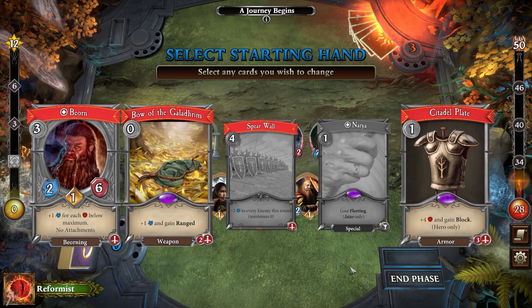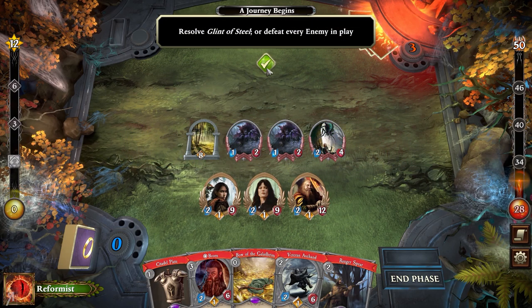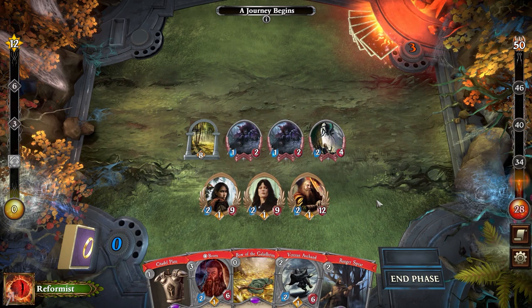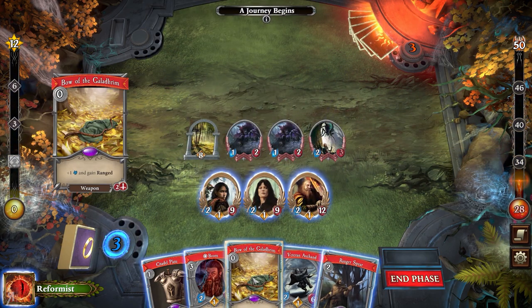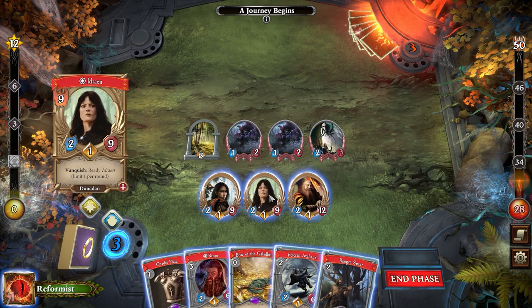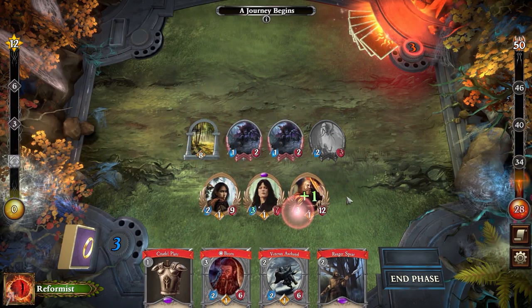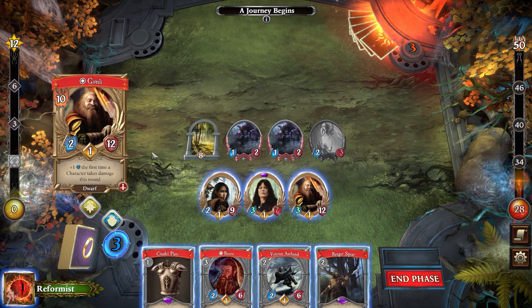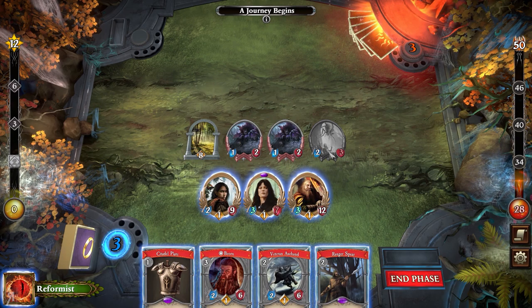I'm going to use Bjorn almost immediately. This deck is all about doing damage, equipping things to your heroes, making them into unstoppable killing machines. I'm going to make Idrein into a ranged character now. She can use ranged and she is being attacked almost immediately - that's absolutely fine. Because Gimli's ability gives him plus one attack the first time a character takes damage this round, which Idrein has now triggered. So Gimli can attack and we can basically clear the board.